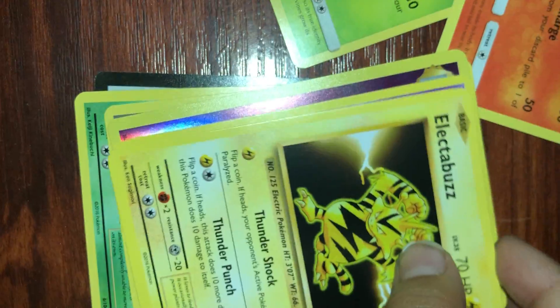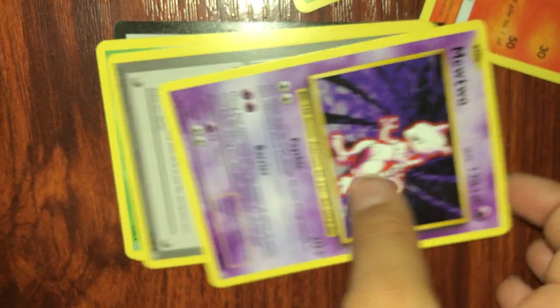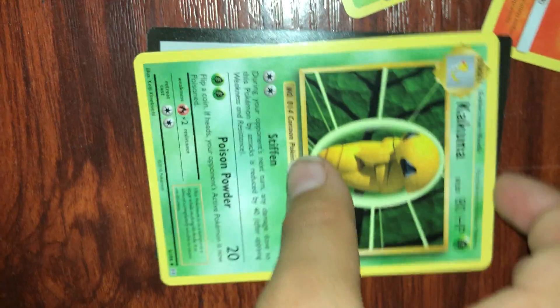Evolutions — I know Evolutions isn't the easiest one to open. Why did I put a code card right in the rares? We have an Energy, Clefairy, Lickitung, Electabuzz, Drowzee, Nidorino, Mewtwo, Pokedex, Kakuna, Potion. Code card for you guys.